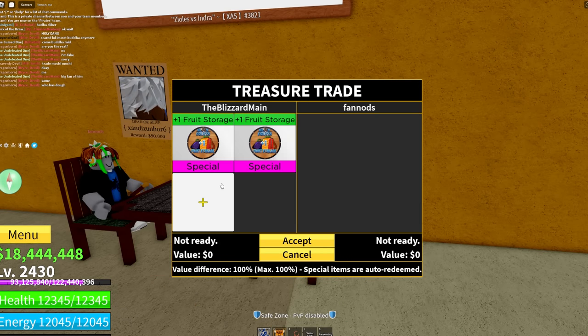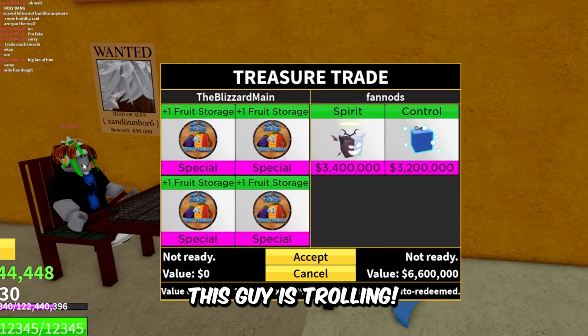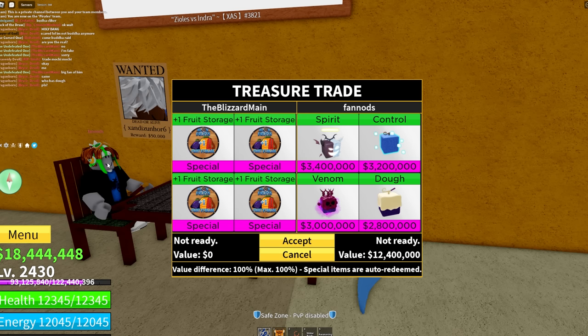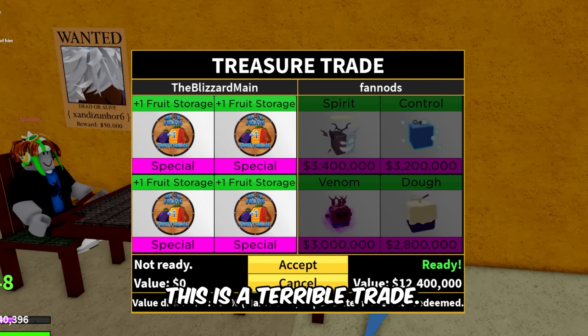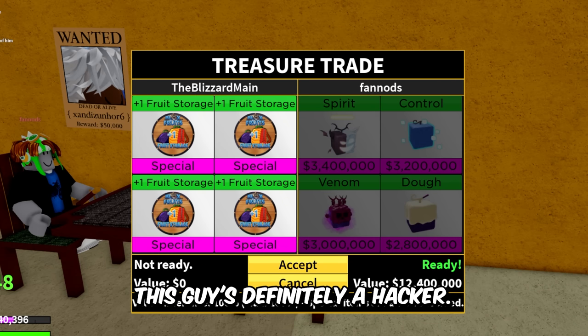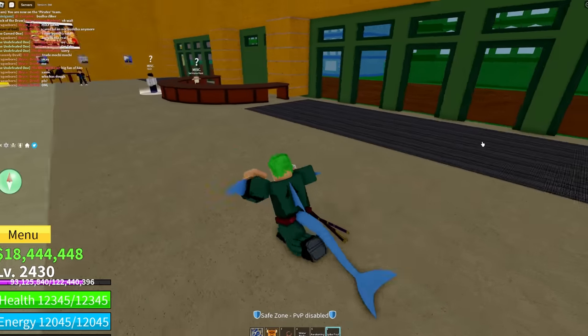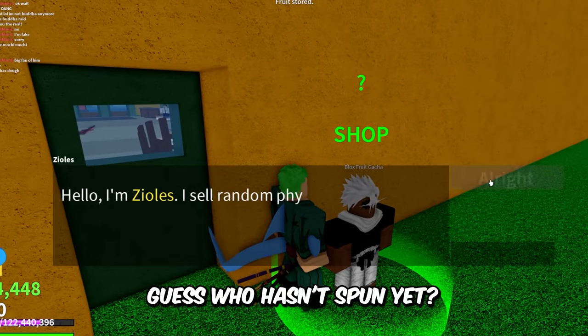We got Fan Odds right here — this guy's wearing the Usopp helmet, but he has the bacon hair outfit and then Spirit, Control, and Venom. This guy is trolling — this is a terrible trade, I'm not gonna give these to him. I feel like this guy's a hacker — 800,000 bounty and all these good fruits. Oh — someone dropped Spike fruit, thanks man! Speaking of, guess who hasn't spun yet this video.